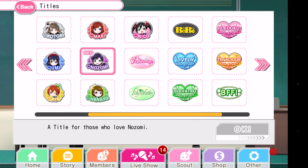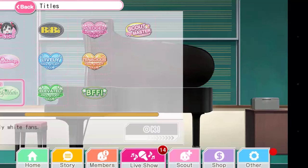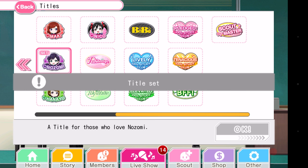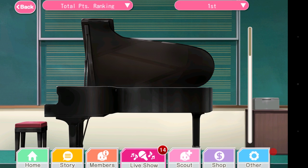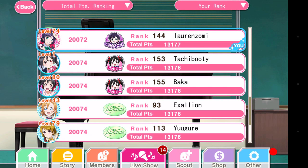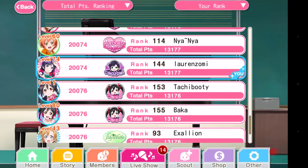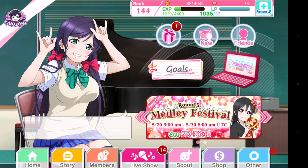Let's say I want to set my title to Lily White — I have it on Nozomi right now. I set it and hit OK. My title is set. If I go to my home page, you'll see in the top left-hand corner it says Lily White right above my Nozomi. If I want to change it again, I can just click on it and it goes to titles automatically. The titles will also show up in the event rankings — you can see I have the Nozomi title there. It defaults to Just Joined because you get that pretty much right when you start the game.